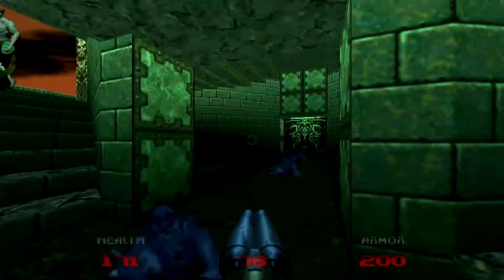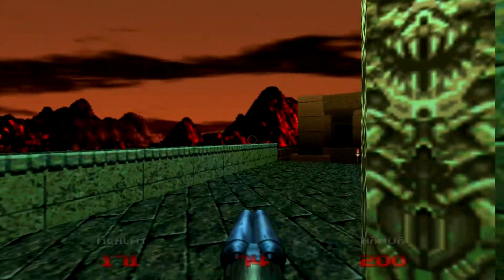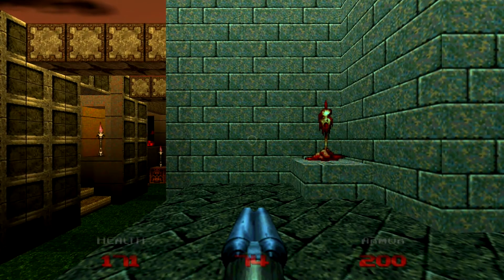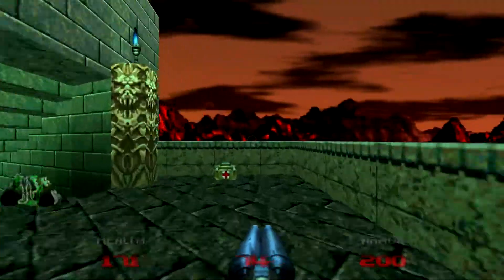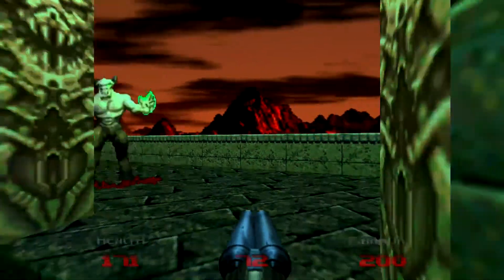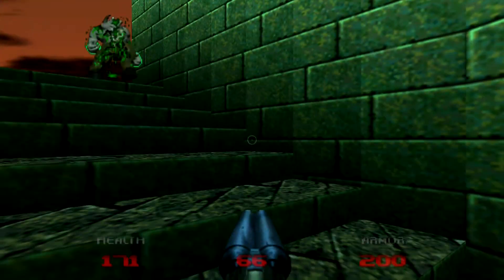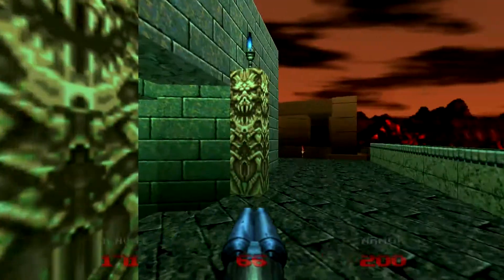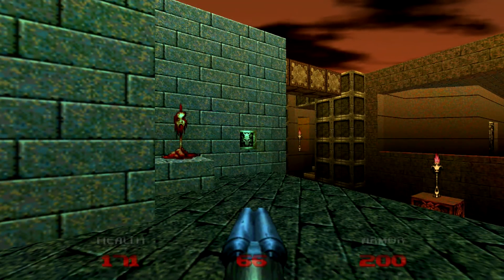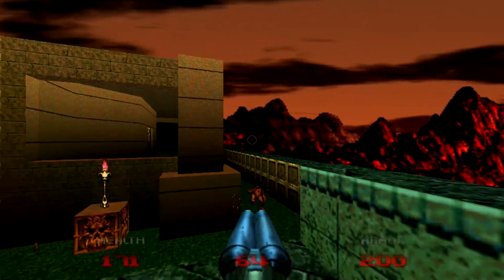Those steps are steep. Anything up here? I would've put something up here. If I designed this map, I would've put something up here — something worth coming up here for. This is kinda stupid the way this is done. Now, up here, the reason for fighting that Hell Knight and coming up here is that switch there — and that's pretty cool. But on the other side, no. That was a waste of space, waste of time.